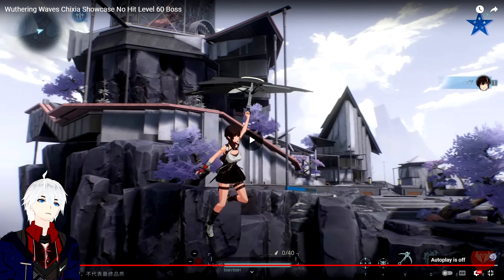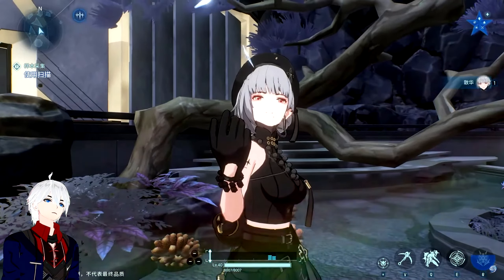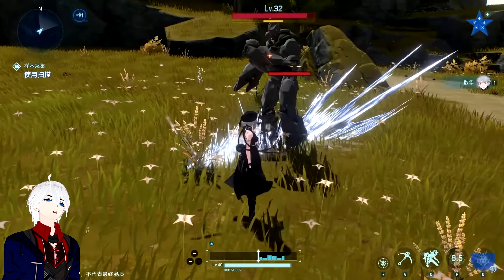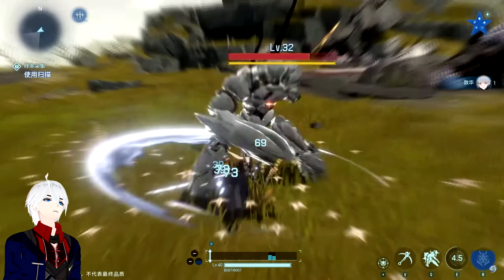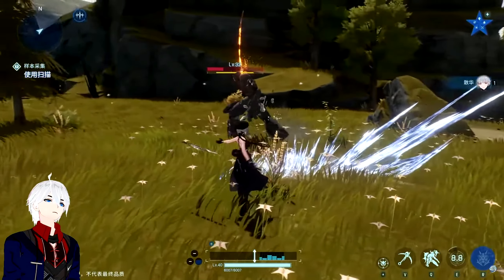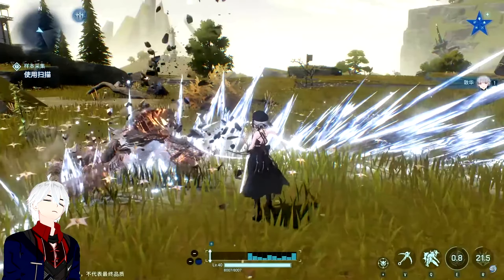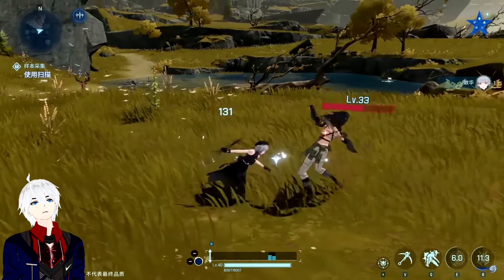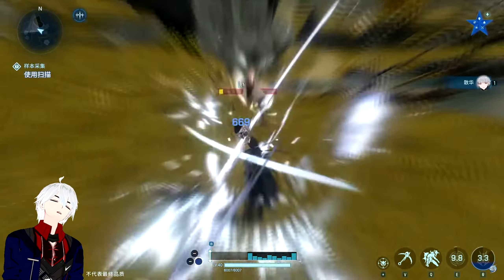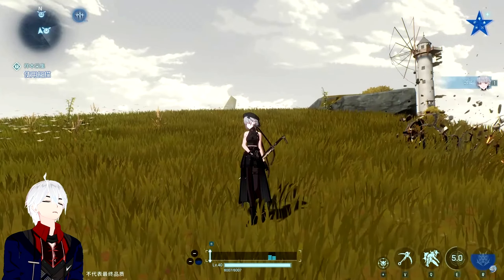Next character we got is Sanhua - an ice katana user. In terms of character design she's very PGR generic: a lot of black, a lot of gray. I love the spin move. Every single one of these moves makes sense - she does a back-step into a kick. That's 100 percent logical, very fluid. The animations lack impact though - I think the sound effect is slightly worse than PGR. But this is a tech demo.